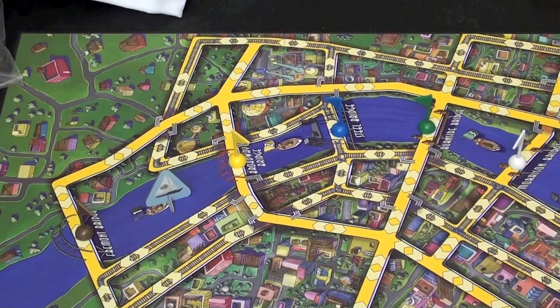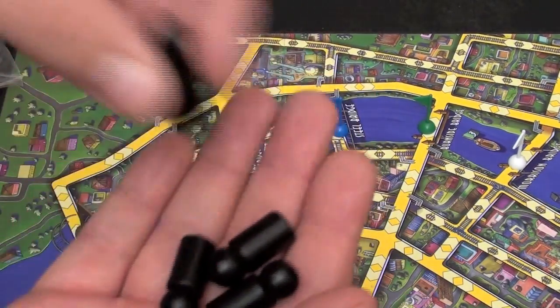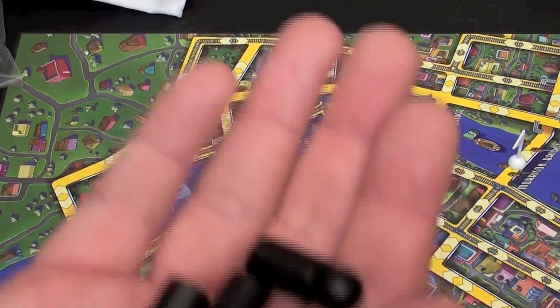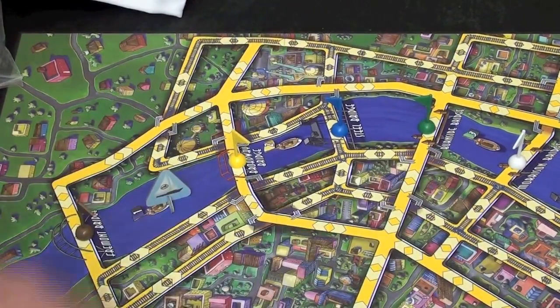Players are then given tokens, or coordinators of their color — you get four. One to keep in front of you so everyone knows who you are, and the other three will be placed on this board. This is the focal point of the game, so let's look at it.